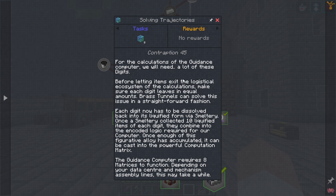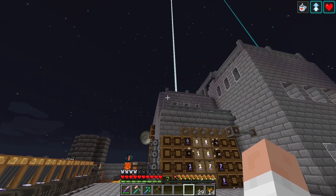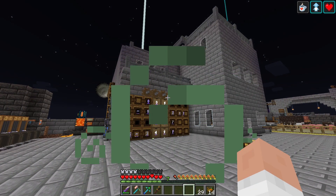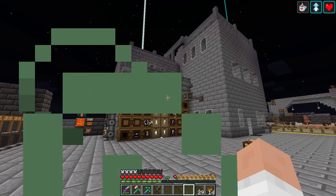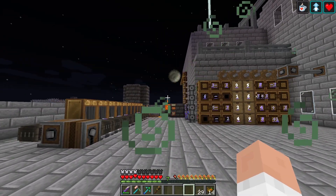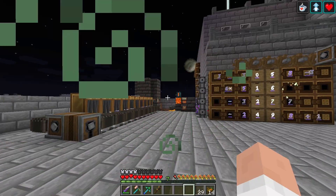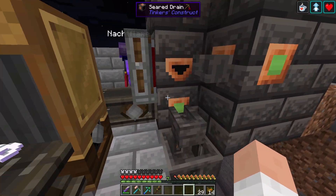For calculations of the guidance computer we will need a lot of these digits. Yes, they ain't kidding — sixteen hundred! I don't think we had sixteen hundred of the things in the barrel up there to start with. Well, it's a good thing I've got all the other processes pretty much calibrated, because we're gonna need to let this run overnight or something. But yeah, we did it — calculations done, mostly just waiting for this.